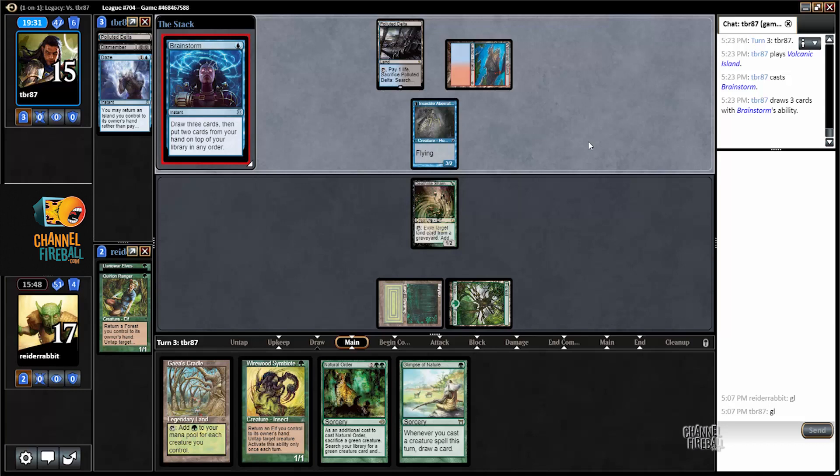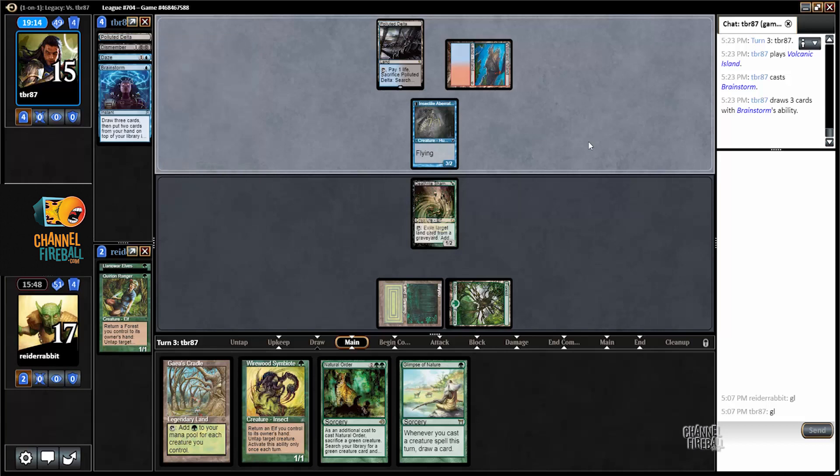I've drawn extremely well in this game — my complaint about the opening hand was not having business, and then my first two draws were Natural Order and Glimpse of Nature. Pretty good. And I like that I've been able to play the game so far without leaving my Gaia's Cradle open to Wasteland.